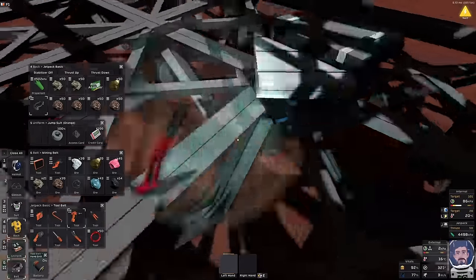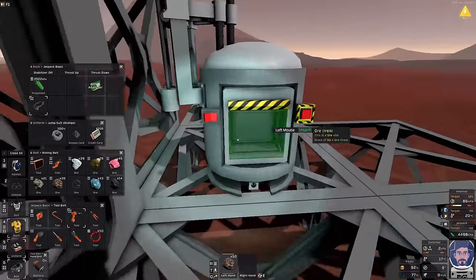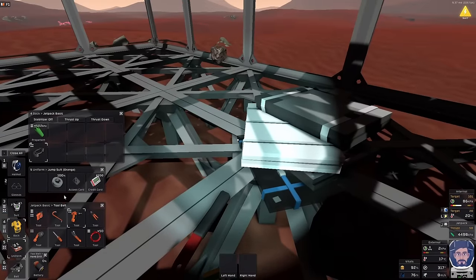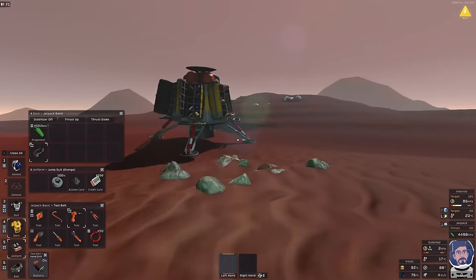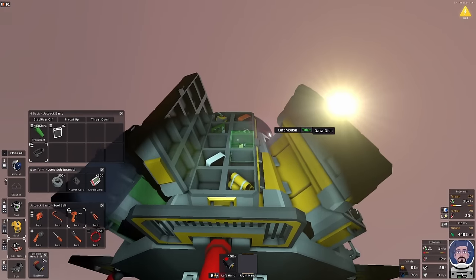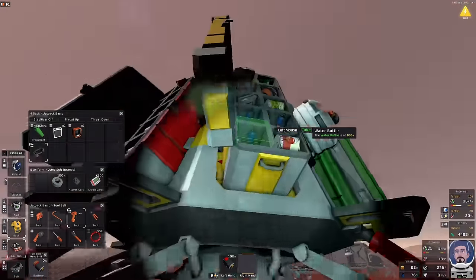Maybe drop some stuff. I want to put you there fairly quickly. Then you can go away. Now I want to set up some power. I'll take that - sensors, take the battery charger, console. Don't need any of that stuff yet.